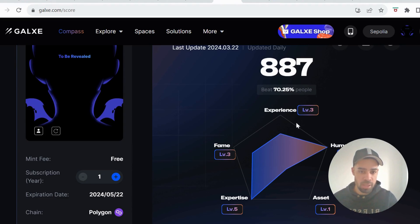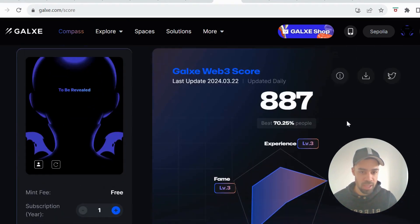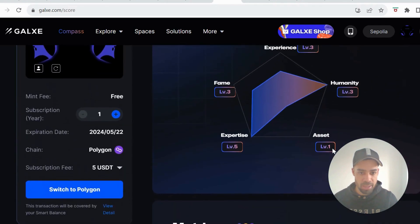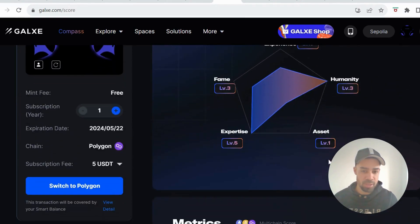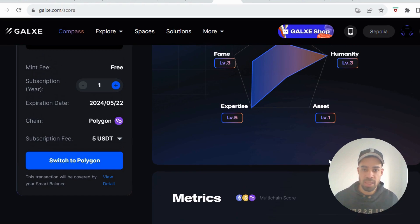It's worth minting just to see how your wallet is performing and making sure that it does not look like a bot wallet. It breaks down experience, fame, expertise, asset, and humanity, and gives you an overall score. With mine, they're all pretty good apart from the asset score — this has shown me that I definitely need to put some more assets on this wallet. I'm not holding any big amount of funds in this wallet due to it being an airdrop wallet where I'm farming so many airdrops.